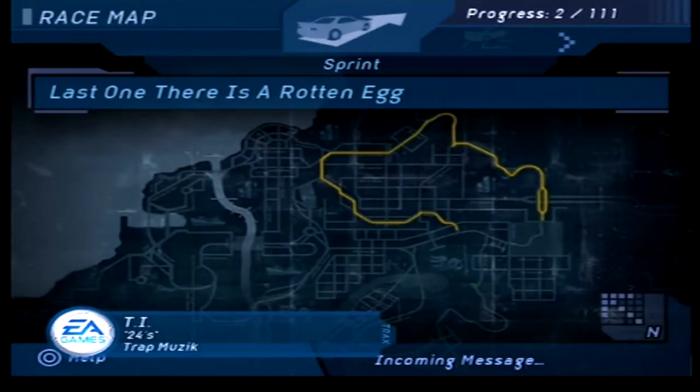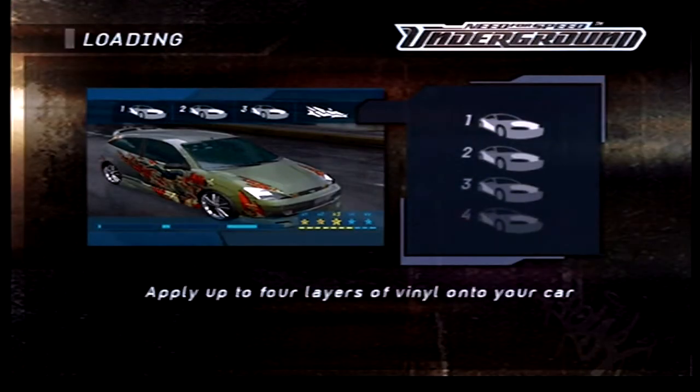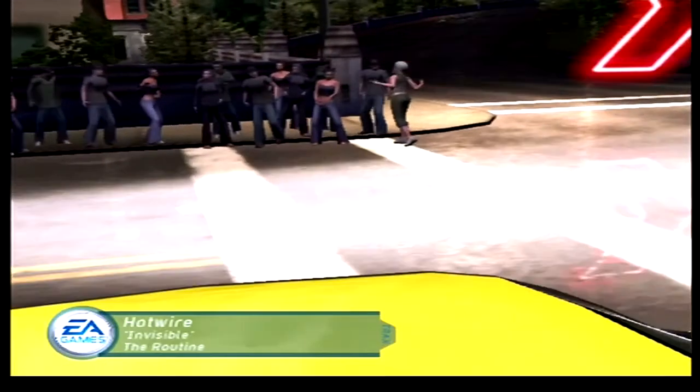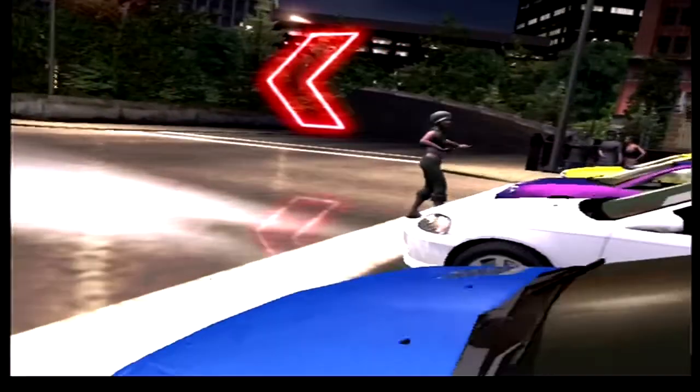Next up, Sprint Race — I don't believe it has a sort of intro voice. Race through the downtown course — first one past the airport construction zone takes home the bank. Money is called 'bank' in this game, which is a bit strange. There's a Focus with some vinyls on it. Customization is a huge part of this game and I do plan to explore that — probably won't do it for the first two or three episodes, and will start customizing once we've got a bit of money.